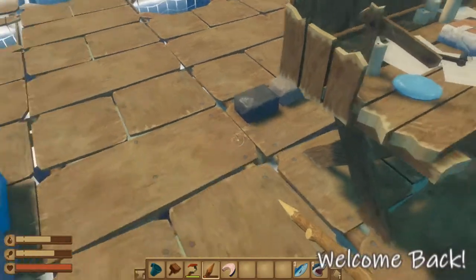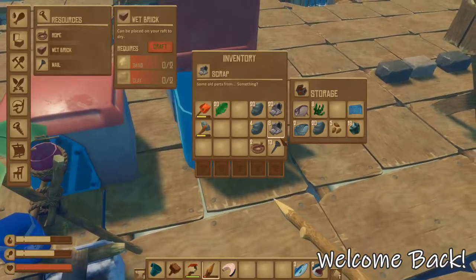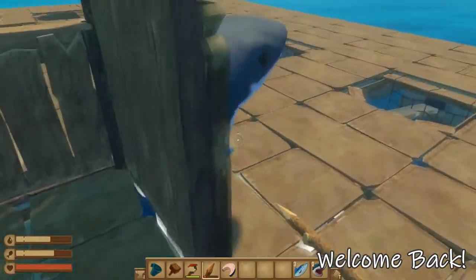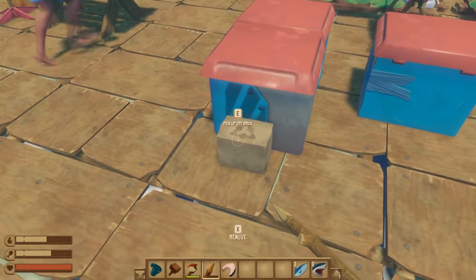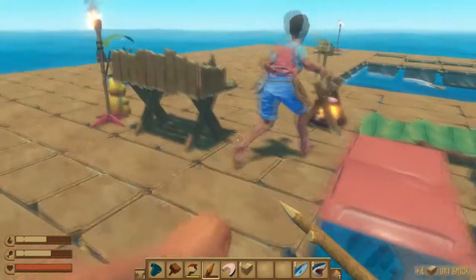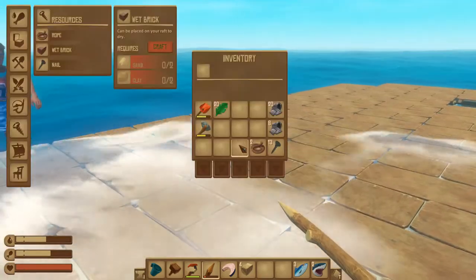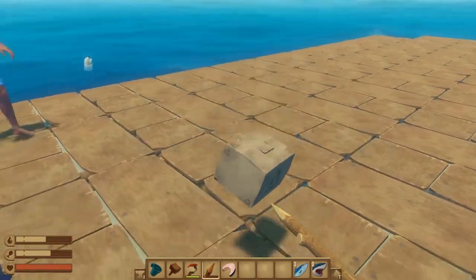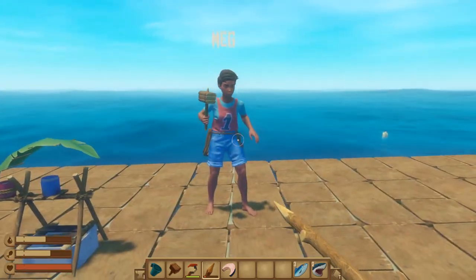One of the bricks is dried, that means the others will be dried shortly. There's a shoe there — oh, it went underwater! I now have it in my inventory. Where are we putting this thing?